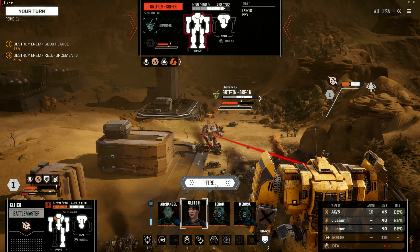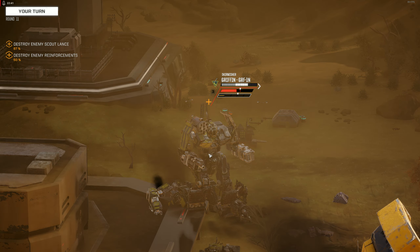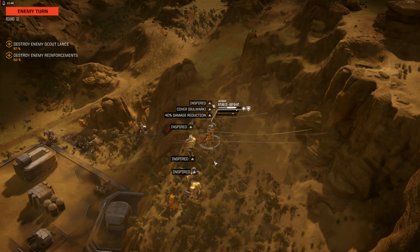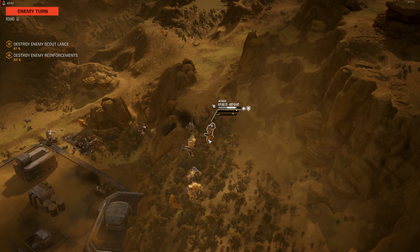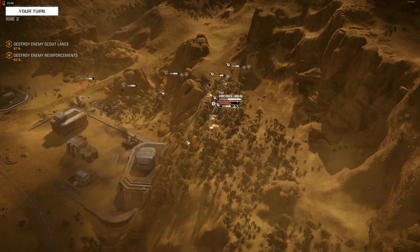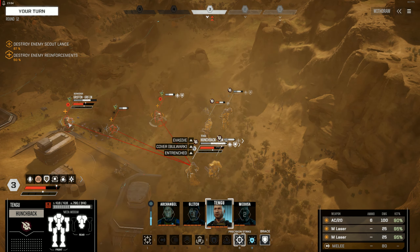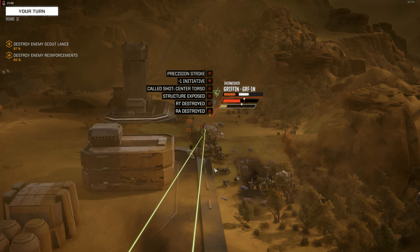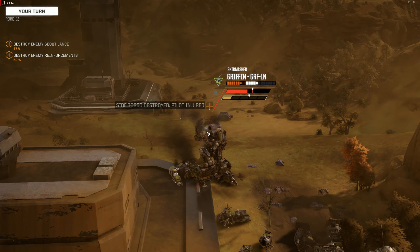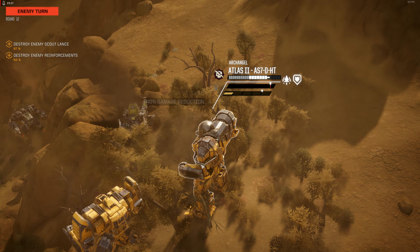I want you to take this one out, Glitch. This is usually a good shot — should really put in a mech with more firepower. Once more unto the breach, dear friends. It's a really good position here, I don't see why I should move off it. The AC-20 is on the Hunchback — it's a really heavy-shelled weapon causing a massive amount of damage. But if the Hunchback loses its main weapon, it becomes pretty much useless.